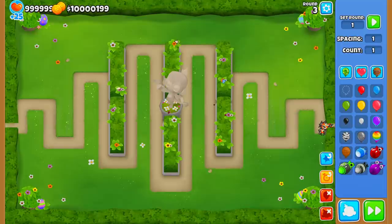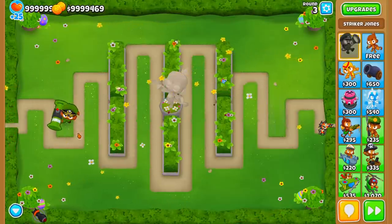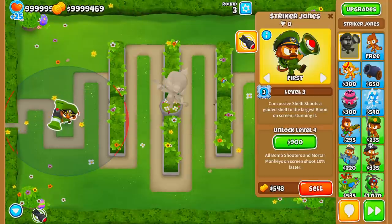Coming in at number five — hands down the best CHIMPS strategy in BTD6 as of the 24.0 update — is the MOAB Mauler strat. This is the strategy you'd use to beat Muddy Puddles, and it works very well on a majority of expert maps. The main premise: you need to use Striker Jones, because he buffs all Mortar Monkeys, Bomb Towers, and anything with explosives.